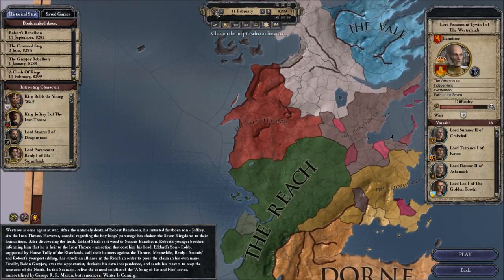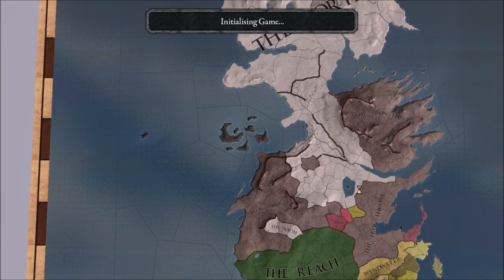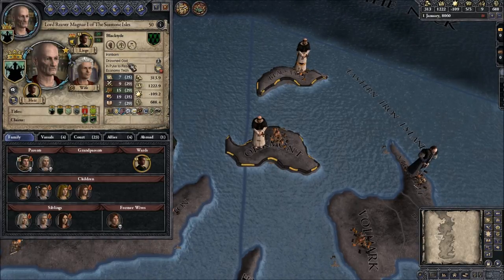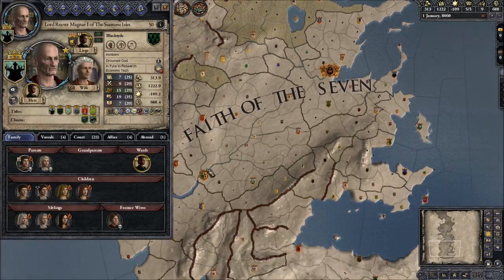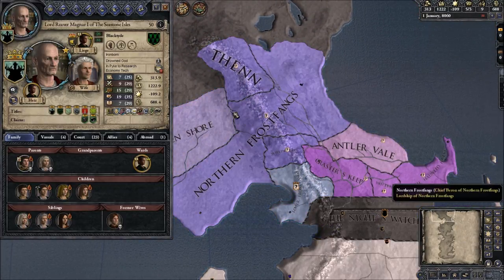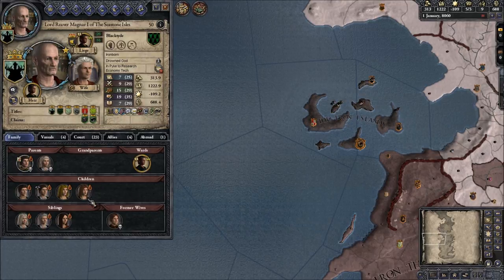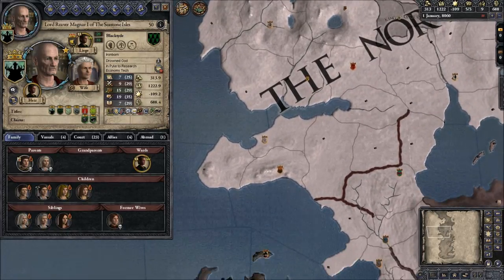I'll briefly show a little bit of my game just to show you what it's like. It's fundamentally the same thing, but they add a lot based on your culture and religion. My guy is ironborn, which means he's of the Iron Islands — he worships the Drowned God, which is the Iron Islands religion. There's also the Faith of the Seven, which is the dominant religion, and then there's the Old Gods of the North, and then there's Beyond the Wall. You can play as a wildling or play as the Night's Watch and defend against them. There are also situations where you'd want to send your vassals to the Night's Watch — if you decide you like your second son better, you can just send your first son to the Night's Watch.